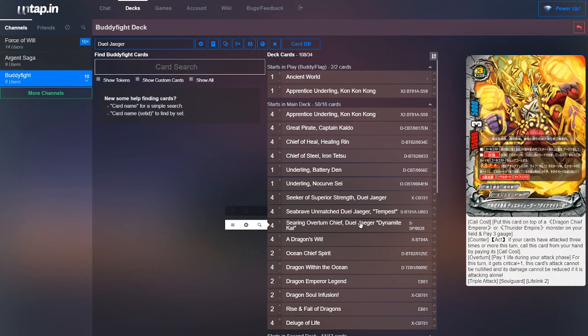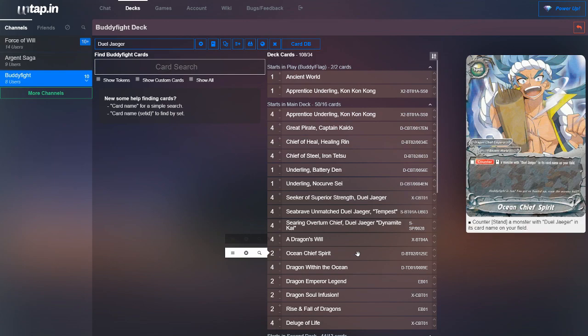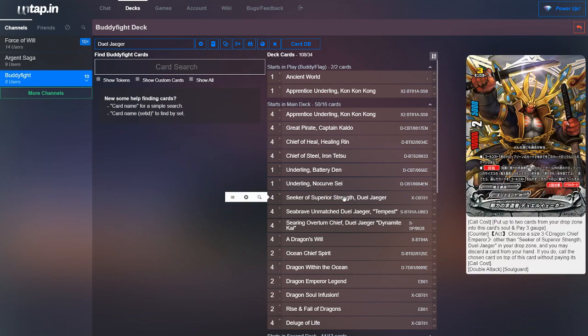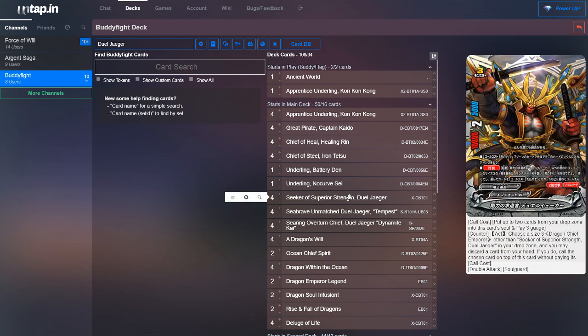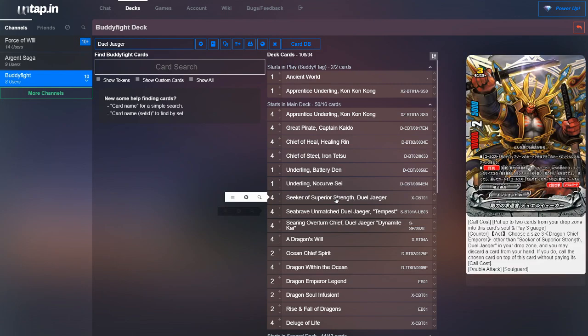That's it for the monsters of the deck. Into the spells, we run four copies of A Dragon's Will. You can only cast this if you have a size three and you're being attacked — you nullify the attack and put the top card of your deck into your gauge. We run two copies of Ocean Chief Spirit, which just gives us another attack with a Duel Yeager. Next, we run four copies of Dragon Within the Ocean, which is just a Duel Yeager search card. Most of the time I use it to search out Seeker Strength or Searing Overturn Chief, since Seabrave is a card you just want to discard or mill, while the other two you'd rather see in hand to start your attack combo chain.